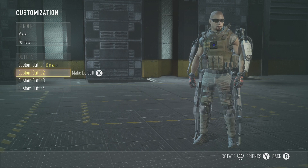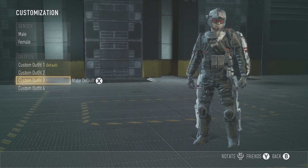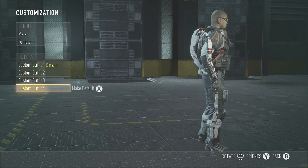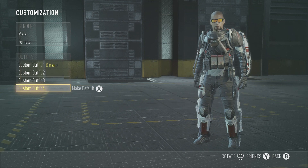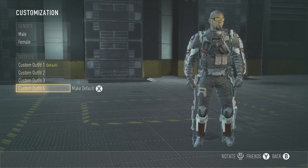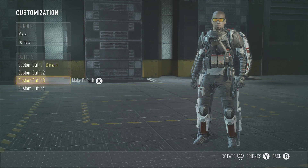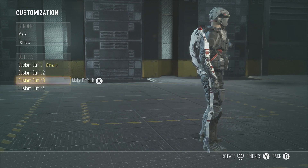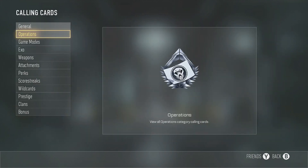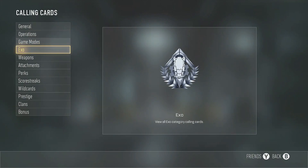Then I have my second, third, and fourth guys. This guy has all the Atlas campaign stuff on except the helmet — I think you get a helmet for it but I'm not really sure. He has all the Atlas campaign stuff so far that I've gotten, and then this guy just has the Atlas special edition stuff. Then my calling cards and operations.